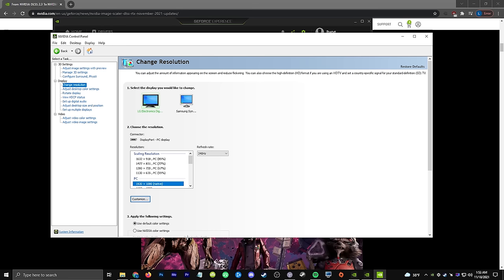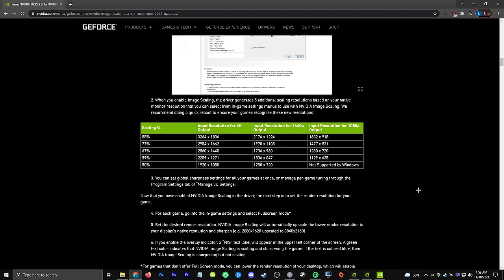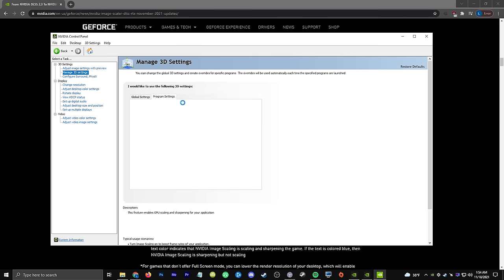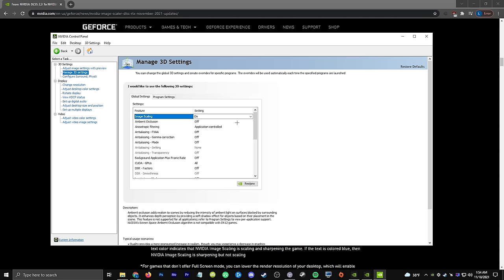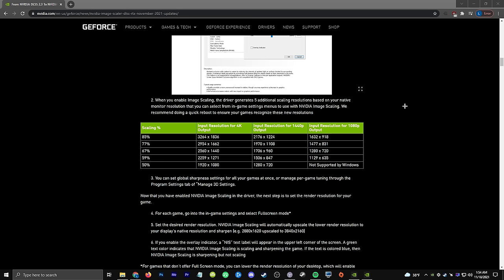Most people wanting to use this are probably on 1080p, though you may have a better monitor. For 1440p, different percentages apply accordingly. You don't have to do anything in terms of game-specific settings — it's just going to work. For any game that does not run in full screen mode, you'll need to change your desktop resolution here to activate the scaling and sharpening filter. For example, Halo Infinite runs only in borderless full screen, so you'd need to use the scaling resolution. For anything else, you can just launch the game normally.